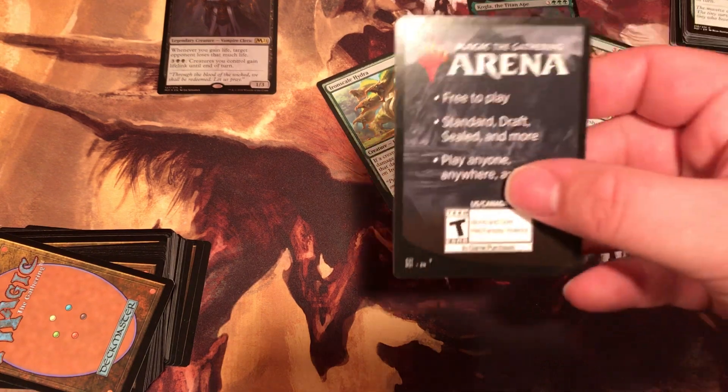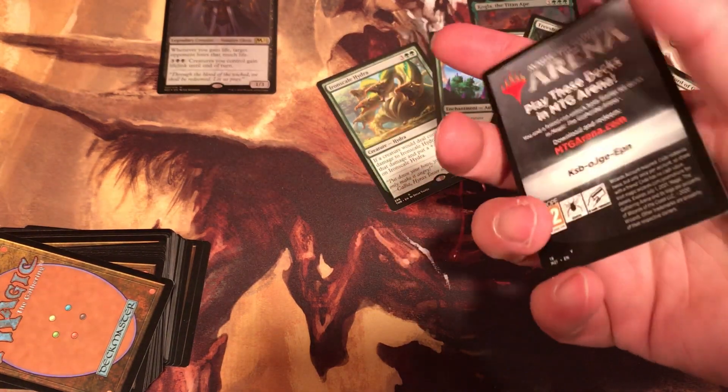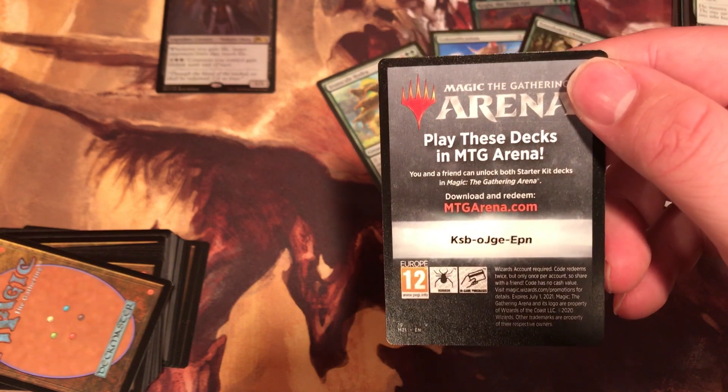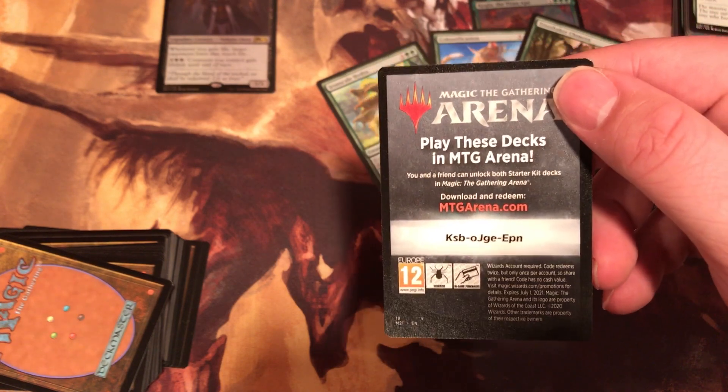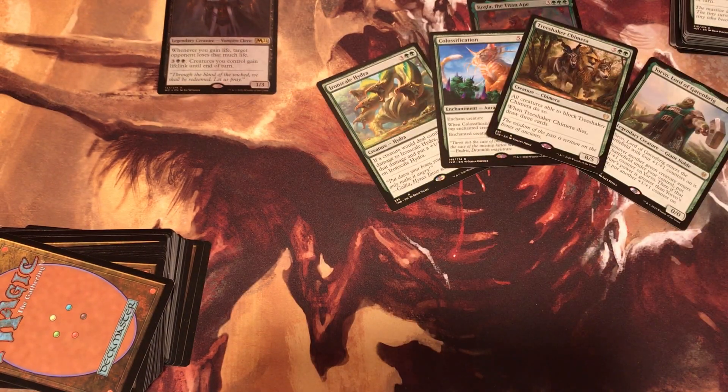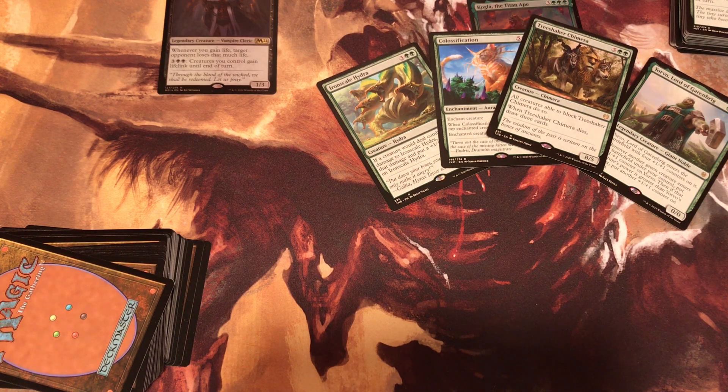We got the code card. Here's the code for the Starter Kit: KSBOJGEEPM. Good luck in Arena pulling cards. I think it's only for those two decks, so I don't think they're any good.